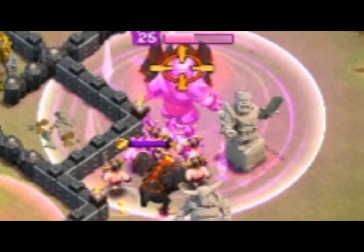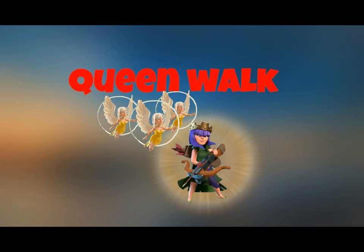This picture right here is a Barbarian King using his ability — it's called the Iron Fist. When he uses it, a bunch of other barbarians show up and he becomes enraged.